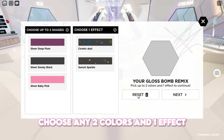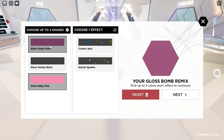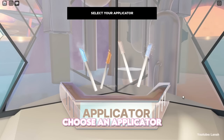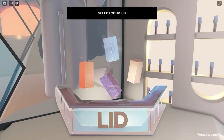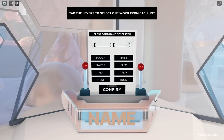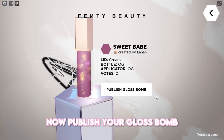Choose any two colors and one effect that you like. Choose an applicator. Choose a lid. Choose a bottle. And finally, pick a name. Now publish your gloss balm.